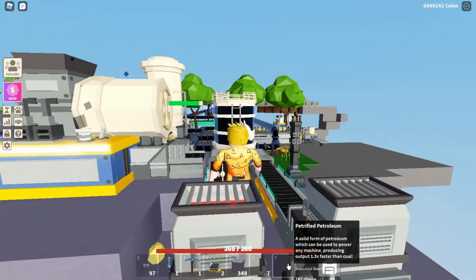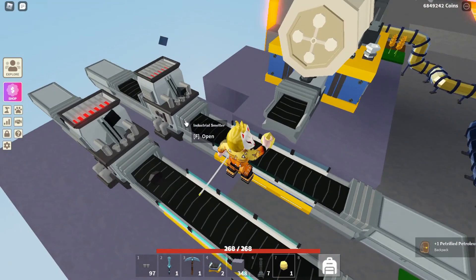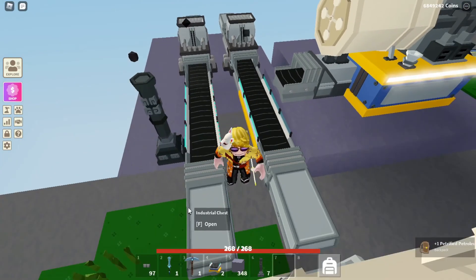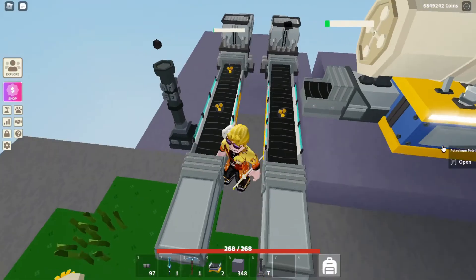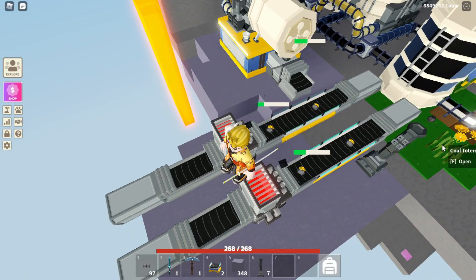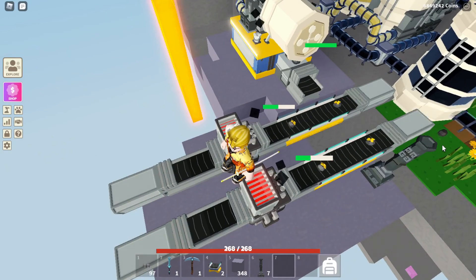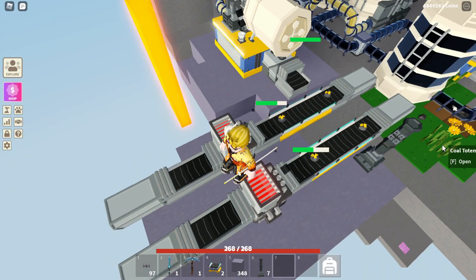And it's not even that expensive — about 25 red bronze ingots, some steel plates, maybe some steel rods. So it's not expensive to make. Let's put it to the test — the coal one started first, the petroleum one started second. The smelter with petroleum should be faster — let's check it out. Yeah, they come out at almost the same time even though coal started first, so the petroleum one is definitely faster. I'm going to reinvent my whole island using petrified petroleum — yeah, definitely faster.